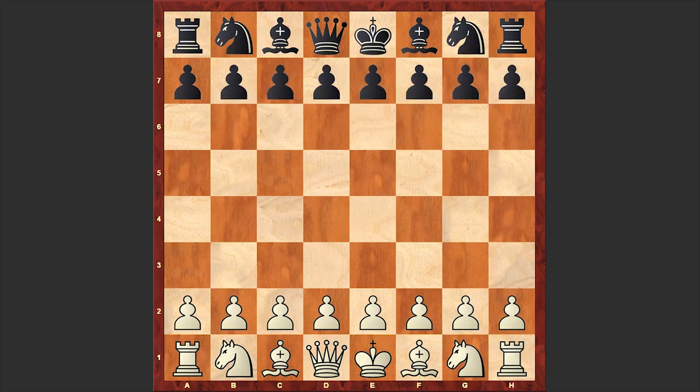Hello chess lovers! Sonan here, and in this video I want to take a quick look at an attacking game played by legendary American chess player Robert James Fischer. Fischer's opponent is a little known chess player Manuel Vister, and this game is from Fischer's 1967 Manila Simul.